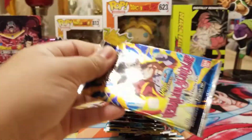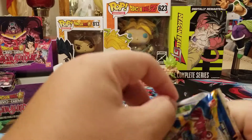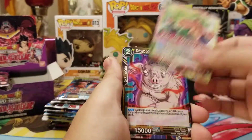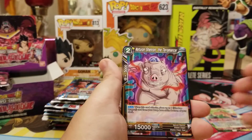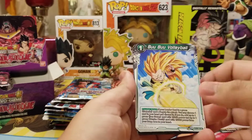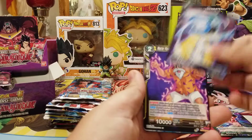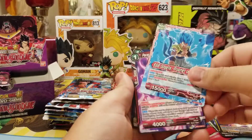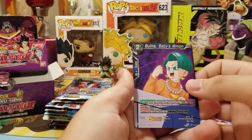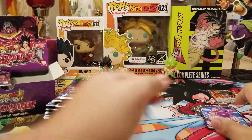First pack. We got Broly Leader, Naturon Shenron, Boo Boo Volleyball, Super Got Water, Majin Boo, Roshi, Gogeta, Paragus, Mr. Boo, Bulma, Baby's Minion foil, and Dark Broly — Demon Realm Ravager.